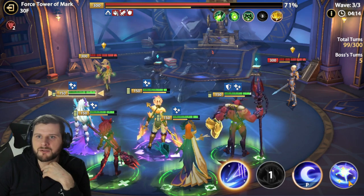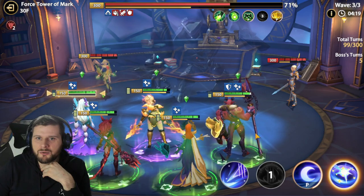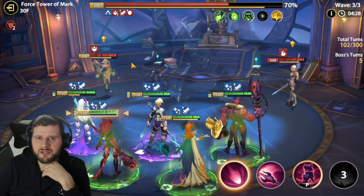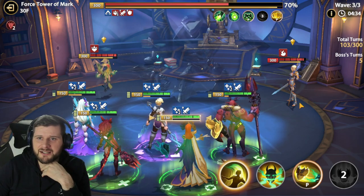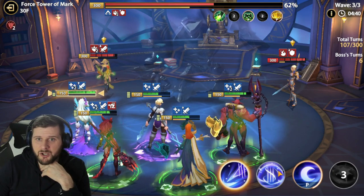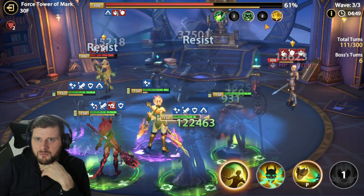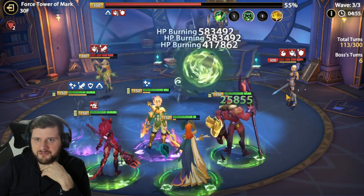Beautiful, perfect, absolutely perfect. Our turn meters are looking low - let's fully heal. That may have been an error on my part; it might have been better to wait. Now we can use the ultimate - let's spread some more burns and health burn. The resistance is huge here, it's just massive. We need to save Elena again to remove the counter attack that's about to happen. Let's try to kill off Catherine here while we wait on that buff.